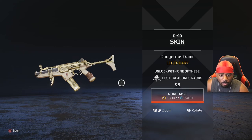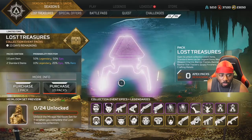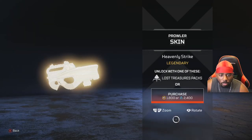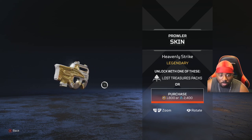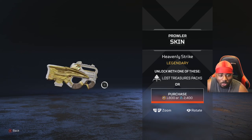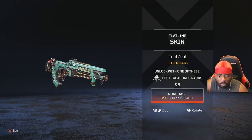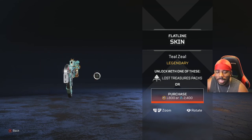This R99 skin is beautiful — I needed something new to run with. The Prowler skin — yes, take my money please, Respawn, you guys always make nice legendary skins. The Flatline — okay I'll take that back, this is nothing special. Nothing beats that Season 4 battle pass Flatline skin.